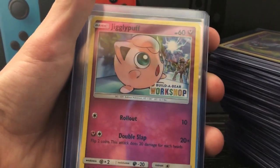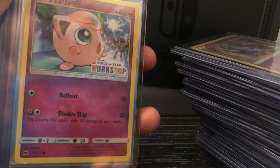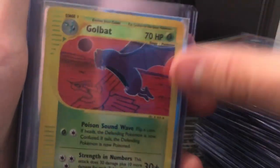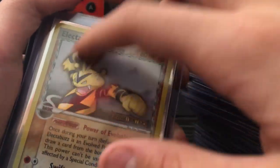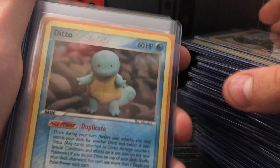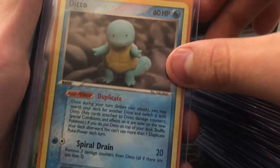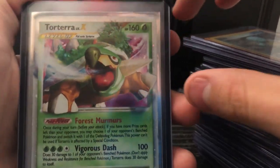Jigglypuff from Build-A-Bear — it's still in the seal. I want to show my Jigglypuff. This is my Jigglypuff that I got at Build-A-Bear. That came with this card — I just had to show you, I like Jigglypuff. This goal card — I don't know why it's in here but I'm gonna leave it because it's probably special. This one is only holo on the Electabuzz and I thought it was cool — it's a Delta Species too. And this Ditto, I just really like this card because it has the eyes with the Squirtle. And then a Level X Torterra, I think from 2007.